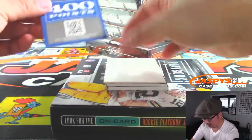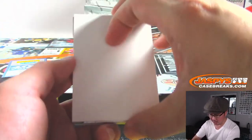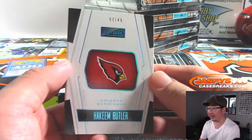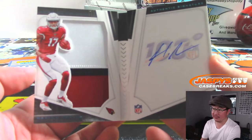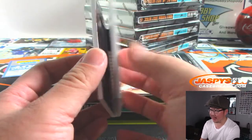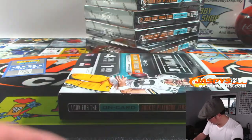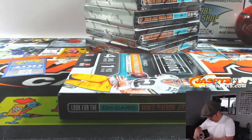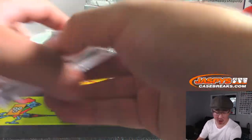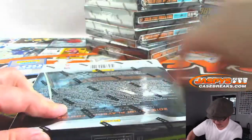We've got 400 points — winner take all. We'll just collect them here and see who gets that at the end. And the book is going to be Hakeem Butler again, 7 out of 49 — this time you get his autograph. The on-book autographs are pretty nice. Good luck everybody. Next box.